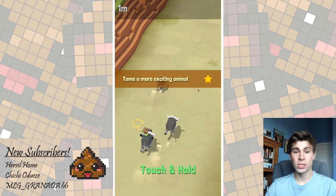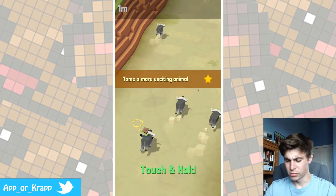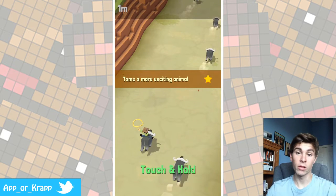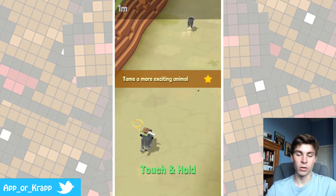So basically the entire point is to hold in touch, jump up in the air, and then basically get onto another animal — typically a bull, bison, or something along those lines, or any other animal — and you advance as far as you can throughout the game by meters. As you can see in the top left corner, I'm currently at one meter.